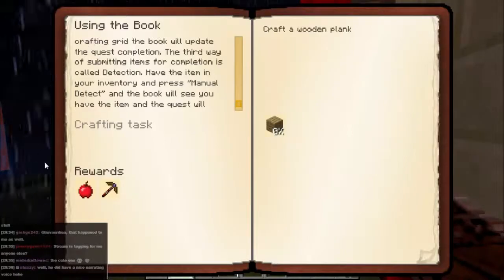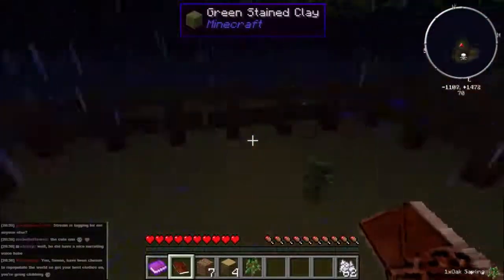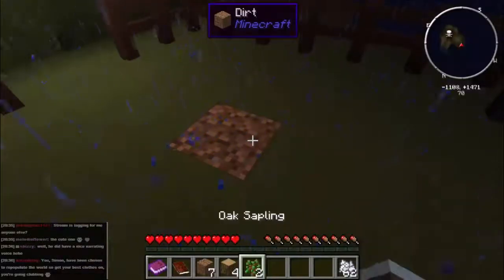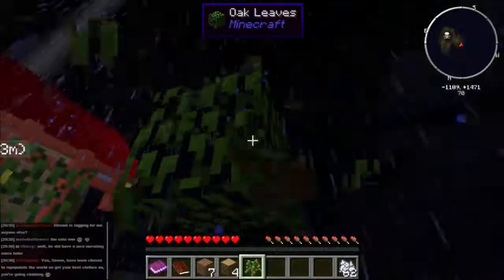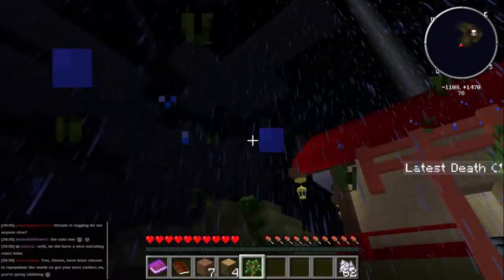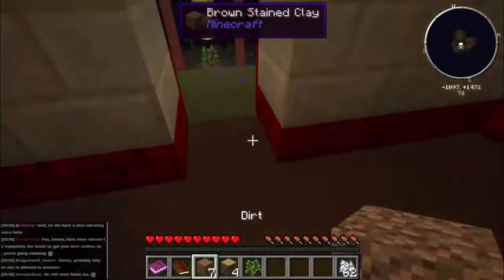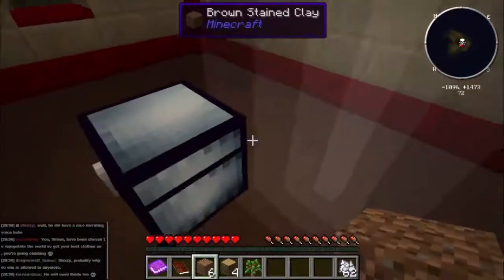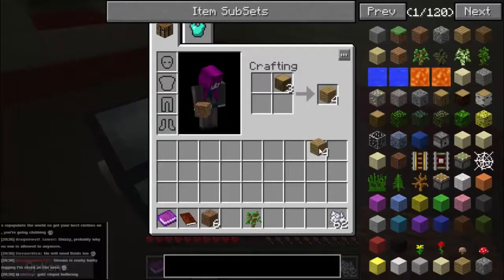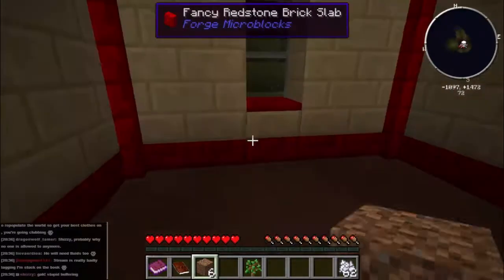We need to make a plank, which is fairly easy to do. Before we go down, let's just pick up some saplings and plant another one - because we demand much wood. So let's go in here, block that up, and let's make ourselves some planks of wood. We might as well do all of those, and then we can go back into the quest book.